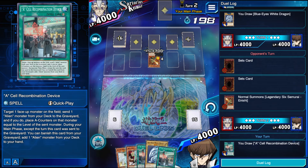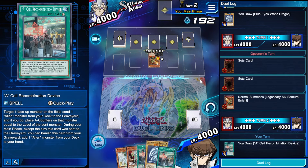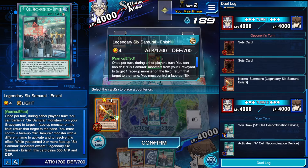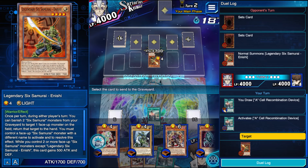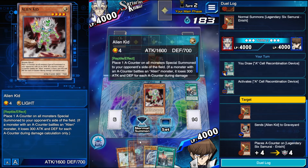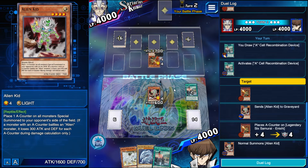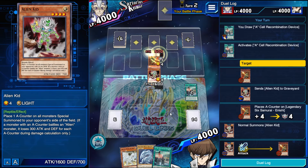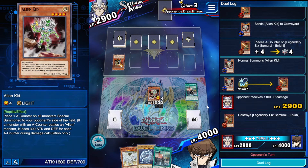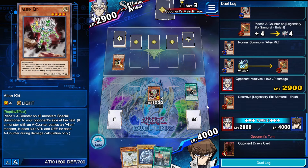We have a decent hand here. I'm not worried about Dual Wield because I'm only going to commit the Alien Kid. I'm going to A-Cell right here, send another Alien Kid to the graveyard. Now he'll be reduced by 1200 attack. I'm assuming there's a Dual Wield face down. We only have one card on the field so he can't Dual Wield us — successfully played around that. Next turn we'll be able to search Alien Ammonite and summon Golgar or Armades depending on the situation.